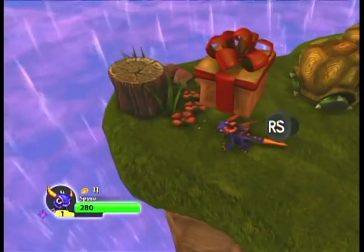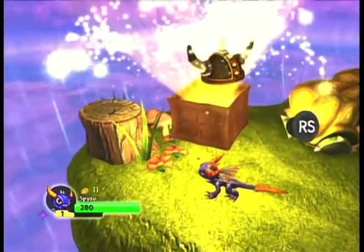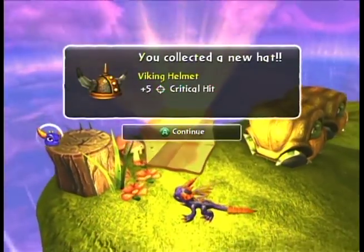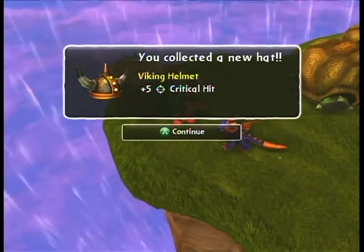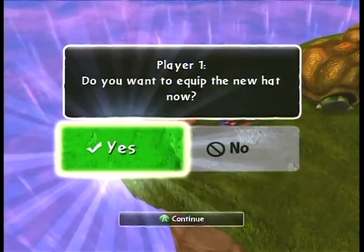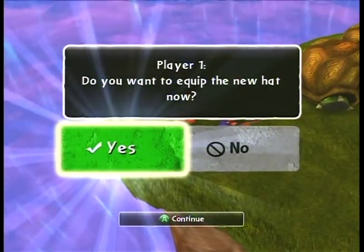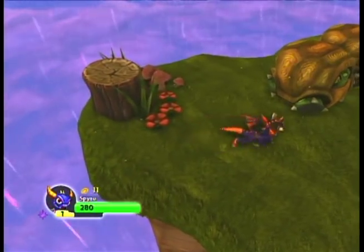What's in the box, you must be asking yourself? Well, a few shakes of the right control stick reveal that it's our first hat. It is a viking helmet, which adds five to our critical hit score. I don't actually know how much that influences your ability to get a critical hit with your attacks, but you know, it's better than nothing. So Spyro's going to wear this hat for a little while.